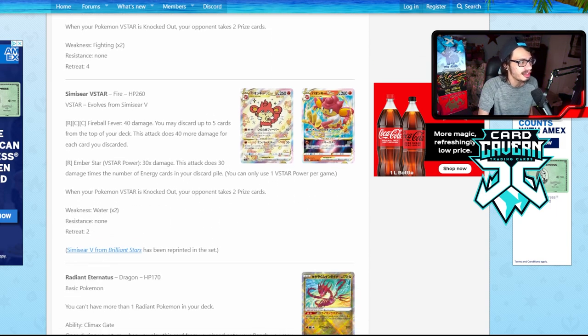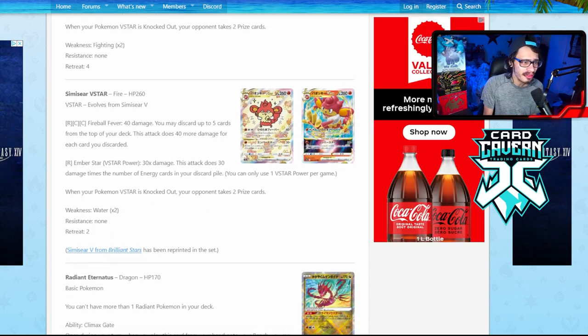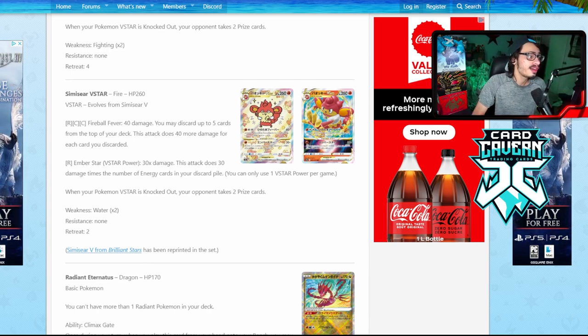Next up is Simisear V-Star — probably the most random V-Star we could have gotten, but here we are. For Fire and Double Turbo, Fireball Fever does 40 damage, and you may discard up to five cards from the top of your deck, doing 40 more damage for each card discarded. So you can definitely discard a lot of cards and do a ton of damage — up to 40 times five, which is pretty crazy. You can build this up in a turn with Magma Basin and Double Turbo. The problem is you have to mill yourself, which can be very problematic, but you can play anti-mill cards like Palpad, Rod, Silenco, and Energy Recycler.